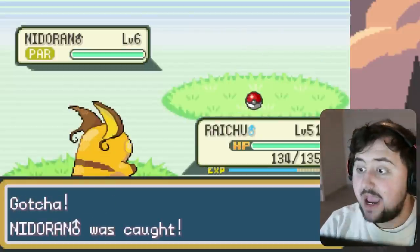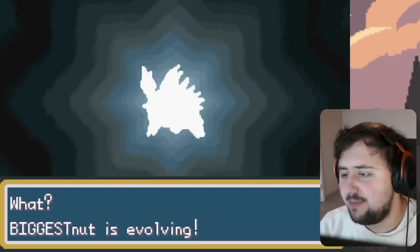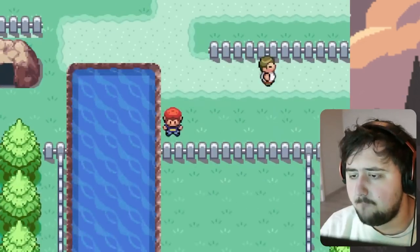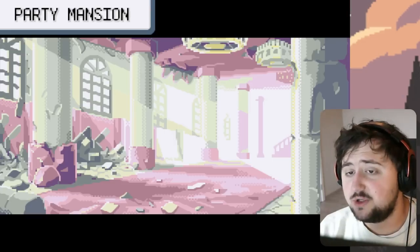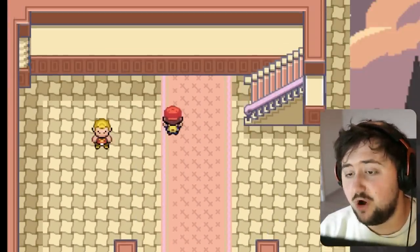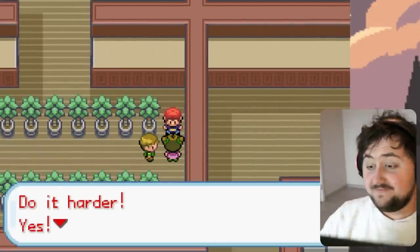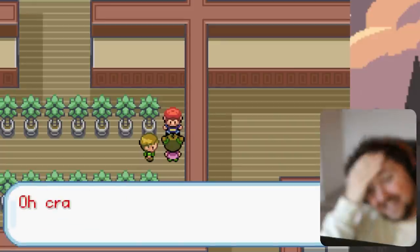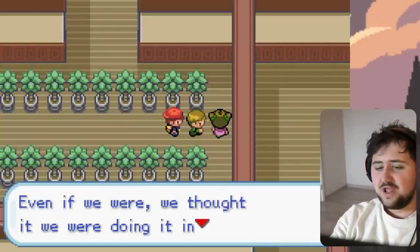We need to get to Cinnabar Island. I catch a Nidoran because I've been wanting a Nidoking all game, and it evolves all the way into Nidoking — perfect. We fly to Pallet Town and surf all the way down to Cinnabar Island, where it's time to enter the Party Mansion. Apparently this isn't the usual mansion — instead, it's a Party Mansion with sketchy stuff going on. We go through looking for the card key, and eventually find a key for the Pokemon Gym.